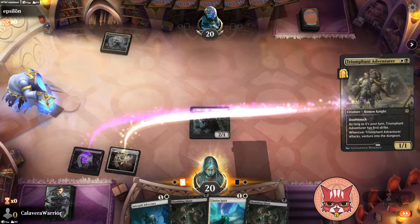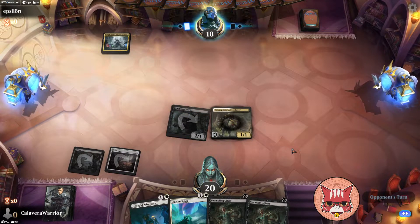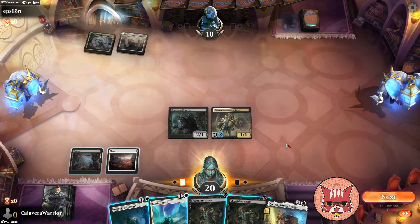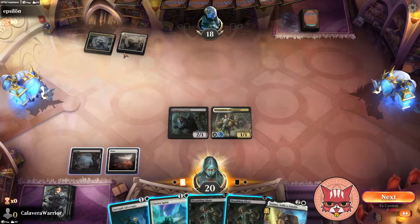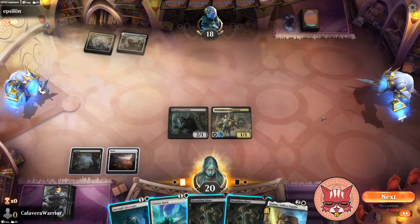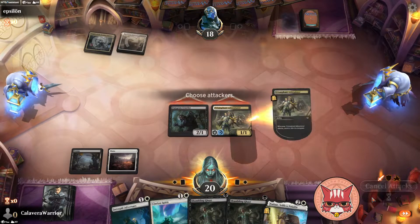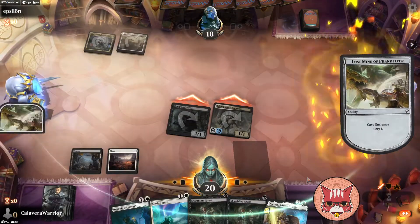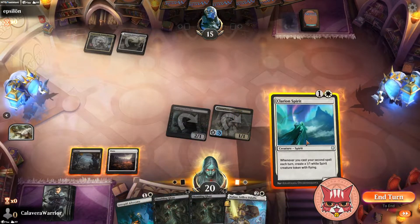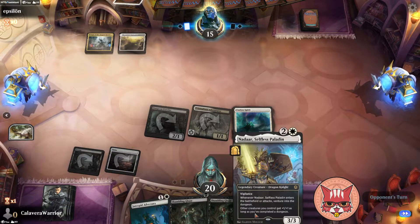We're gonna do the adventure before we swing because they're tapped out. If we get a land off the top the deck's consistency is way higher than I'd have ever anticipated. It's not a land — and they foretell something over there, which now I'm just paranoid about board wipes. Getting the Clarion Spirit down isn't terrible. We probably want to save the adversary — we swing and get that scry off the Lost Mine, send that to the bottom looking for the third land. We'll play the Clarion Spirit, or actually we might just go Nadar honestly.